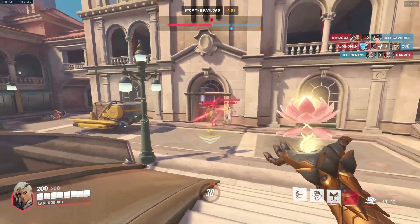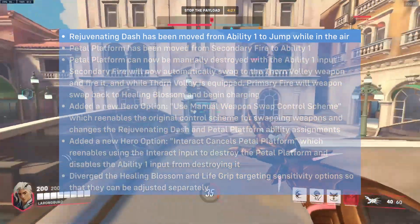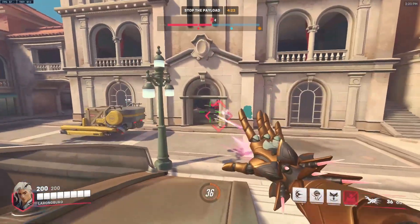They reworked a lot of his abilities and made changes that actually make sense. The first change is with his dash ability — it's going to work a lot similar to Hanzo's Lunge. You don't have to physically hit an ability button anymore; you can just jump twice and get the same effect.